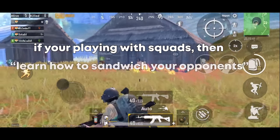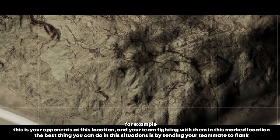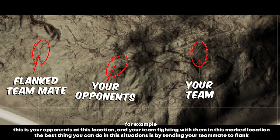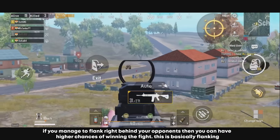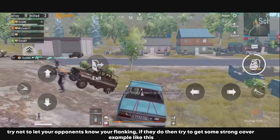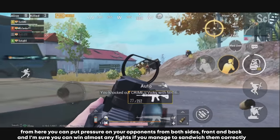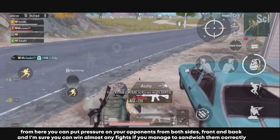When playing squads, learn how to sandwich your opponents — this increases your chances of winning fights. Send a teammate to flank right behind your opponents while your team engages from the front. If you manage to get behind them, you have a much higher chance of winning. This is what I call a sandwich flank, and it works best in open fields and ridges with small covers. Try not to let your opponents know you're flanking; if they do, get to strong cover and put pressure from both front and back.